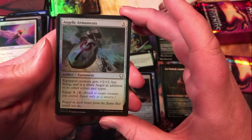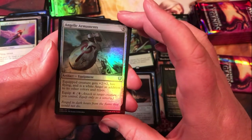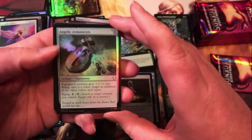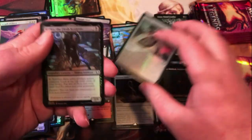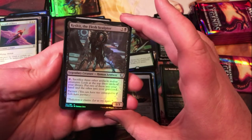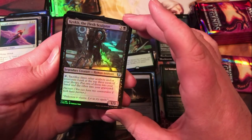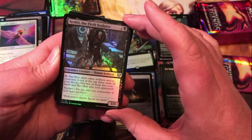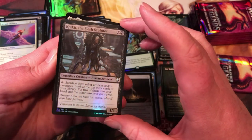Angelic Armaments equipment — costs three, equipped creature gets +2/+2, has flying and is a White Angel in addition to its other colors and types, equips for four. Could be pretty powerful. Casket the Flesh Sculptor — human artificer, sac through artifacts and other creatures. Look at the top three cards of your library, put two in your hand and the other into your graveyard. Three mana, 1/3 — not bad at all.